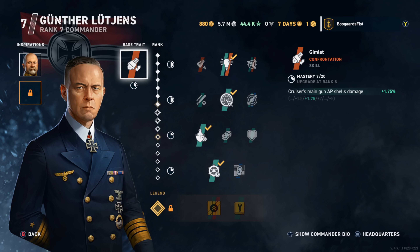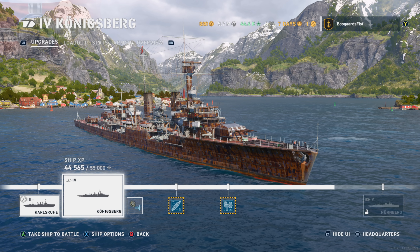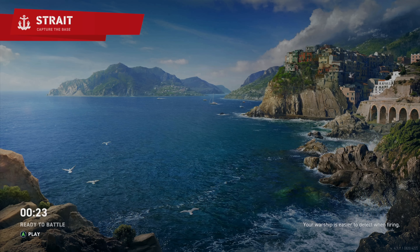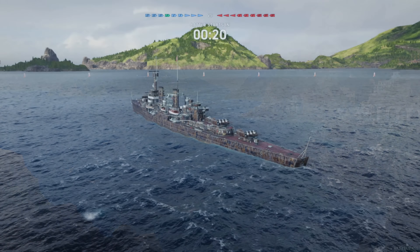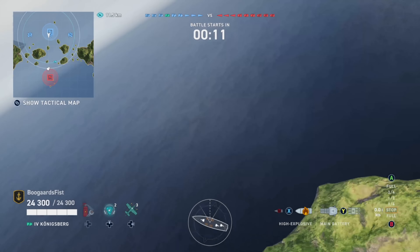Hey guys. Today we got a game in the Konigsberg, and Luchin's level 7. Dimitri Dewey is the only inspiration - he's level 6. This is my free-to-play account. You can see we got a low level Konigsberg with a rust bucket. Chat voted to put the rust bucket camo on the poor Konigsberg. We got a straight capture the base mode - no caps to be worrying about here. We got the mid spawn and we'll be covering that part of the map.